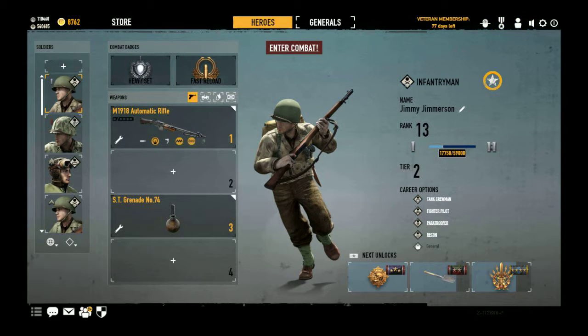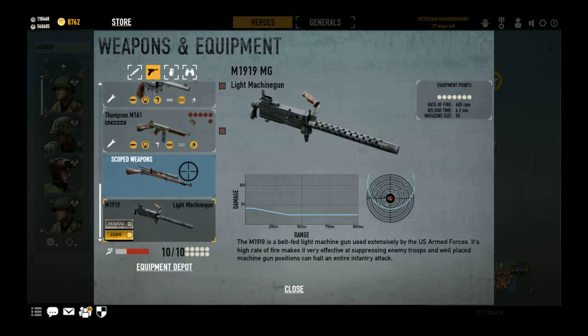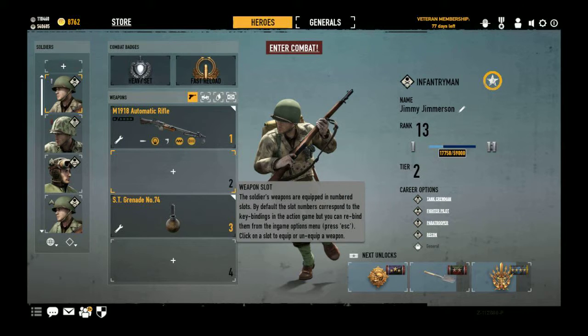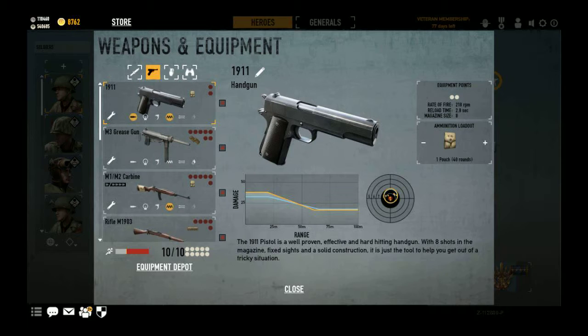Greetings, SJF 0212 here, and today I'm coming at you guys with another Heroes and Generals weapon modding video, this time for the Americans. Now, I should warn you, on the Americans I don't have exactly everything. The only thing I haven't bought is the 1919, but I will tell you right now that my personal opinion on it is that you should keep it stock and probably not put anything on it except for the sights and then the barrel. So let's start with the smallest caliber weapons and then work our way up to the big guns.